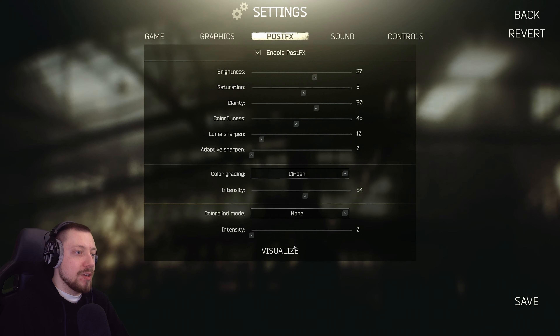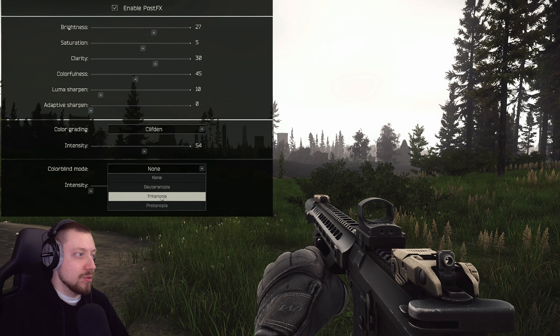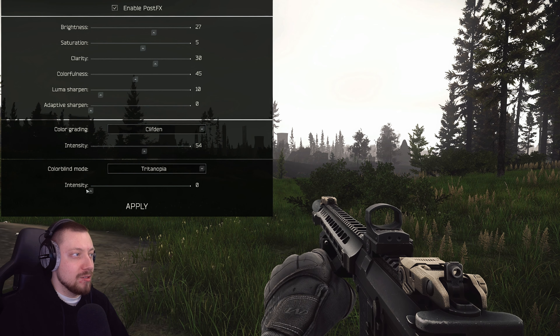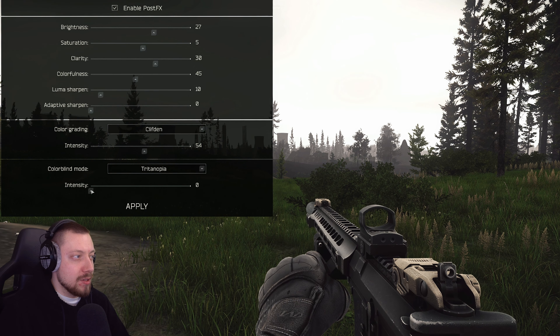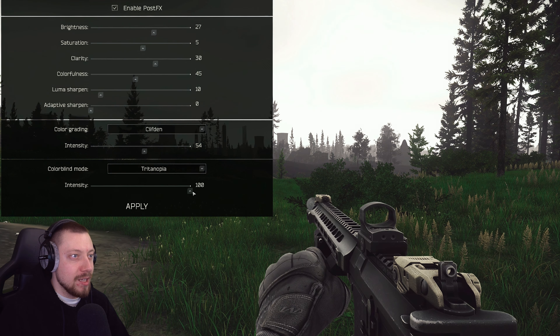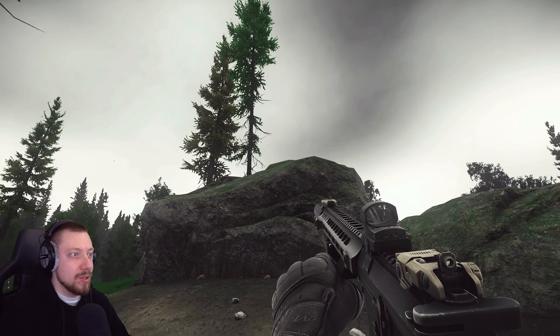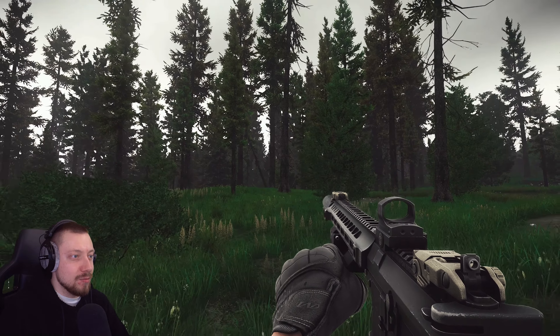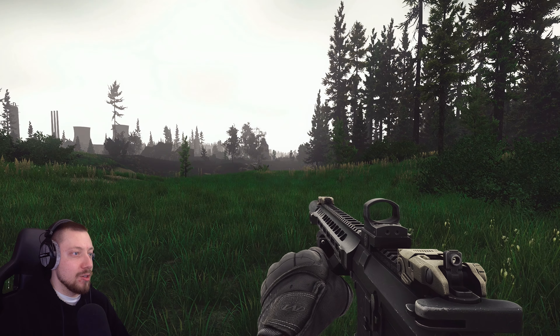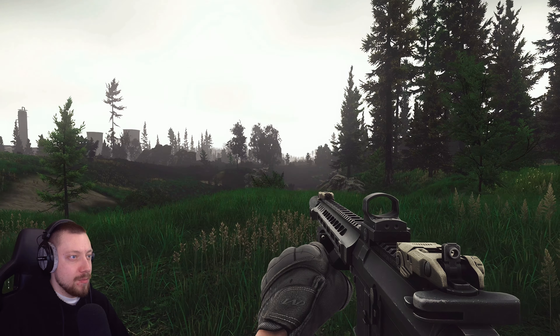Finally, there is one last thing you can do — mess around with the colorblind mode. Tritonopia is the one I used to run; it turns the greens and a couple of other colors and shades them differently. Look how green that is now. You'll also notice the sky looks a little bit purple on some days. If this is a look you like or you really don't like the way the grass looks, there is an option to reshade it.